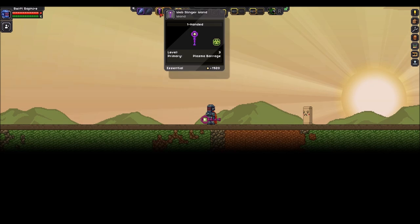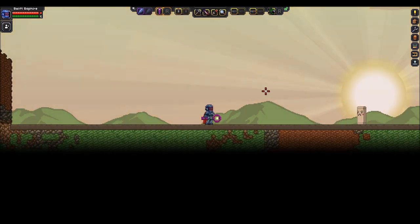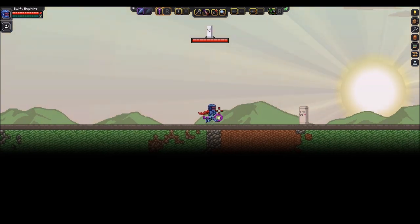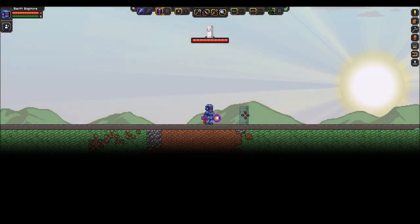First things first, I've got a Web Slinger Wand. This is a one-handed wand and it's got this kind of web explosion ability that applies the slowness status. You can see that's the actual explosion there, and the status effect is that slowness like when you step in slime — it's really deadly.